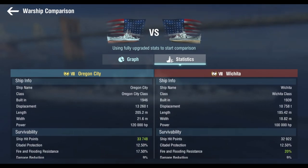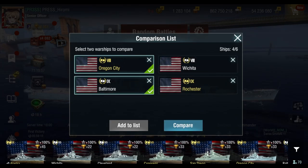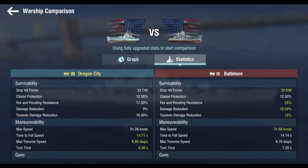So that's Wichita. Let's move on to Baltimore, then we'll move on to Rochester. There's definitely a big difference right there — Rapid Reload 2, that one I like. It's going to be obvious: Baltimore, Oregon City — tier 9, tier 8.